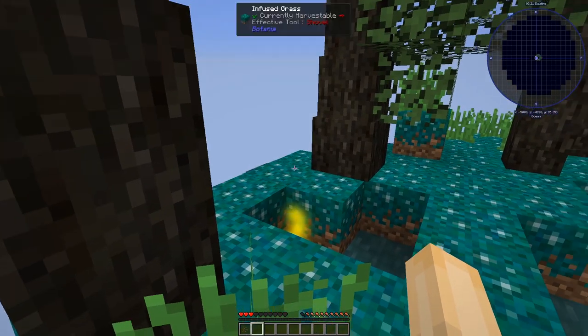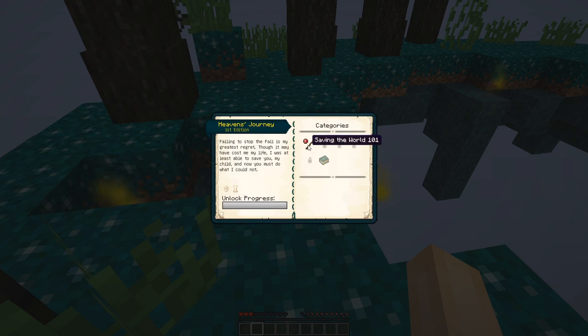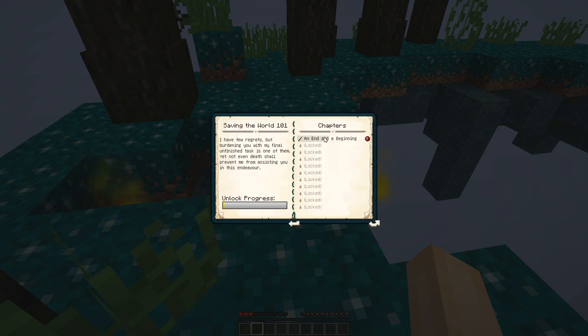We've got a quest book — I think it's Patchouli, maybe. I'm not sure, don't quote me on that. We've got a very cool quest book in here, we've got categories. There are three chapters complete, I believe, and we've got quite a lot in them, so this is pretty cool — it's a really nice quest book, actually.